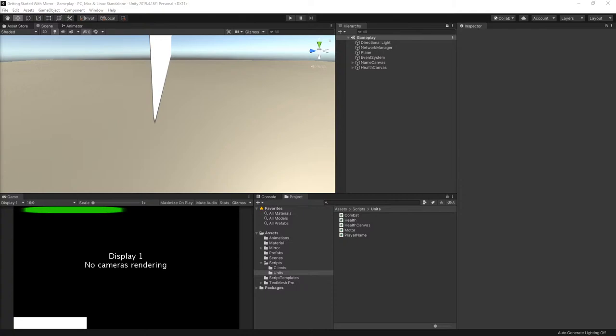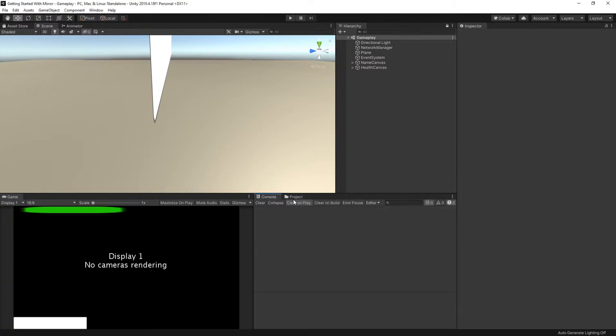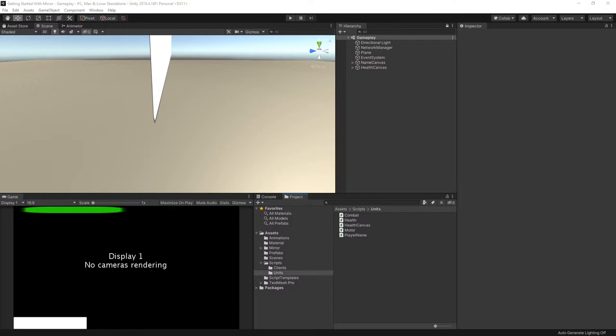We are live. Quick heads up: the military is doing some training in my area, so if you hear the occasional boom, do not be surprised — it is not the 4th of July, it is the military. Today, according to the Trello board, the next thing up is the leaderboard, AI, and pets, which kind of fits under the AI category.